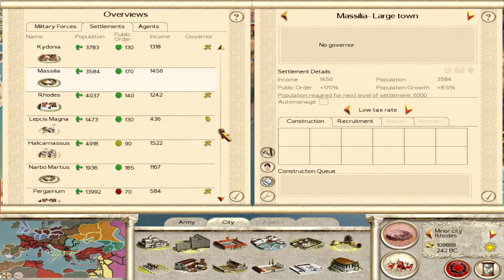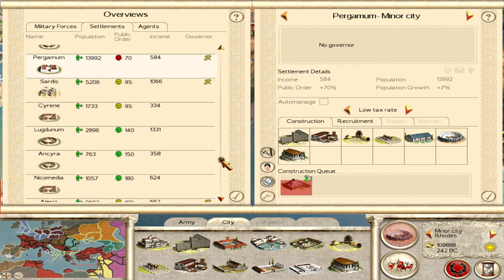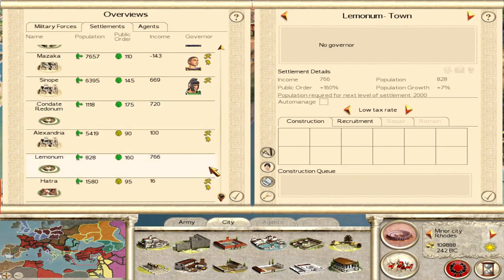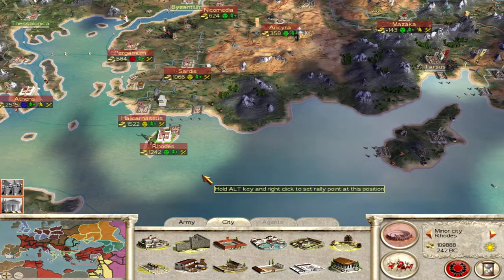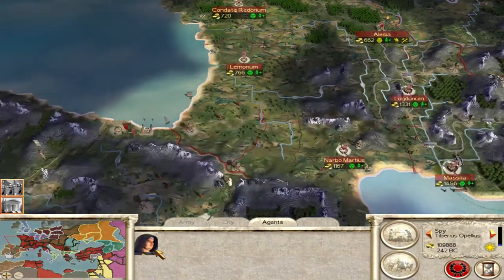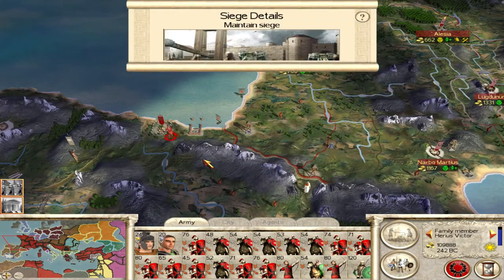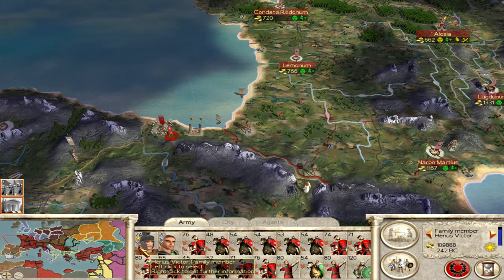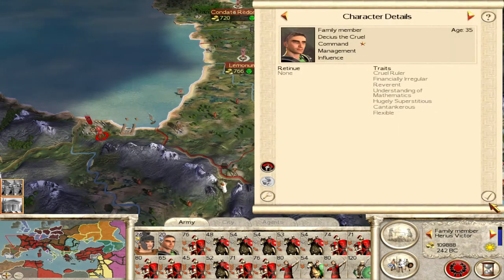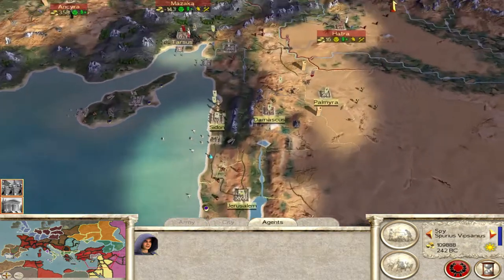Basillia - I doubt we can build there. Pergamum has squalor - hopefully they won't riot this turn. If they do we'll have to recruit a few peasants. All of these are just trash settlements in the north; that's why we didn't go after the north to start with because these settlements are just trash. We've got two Victors - Harius Victor, he was known as Harius the Great before. Two Victors is awesome because it makes our popularity with the people even better.